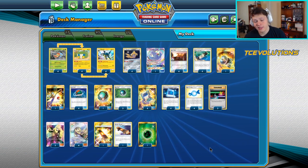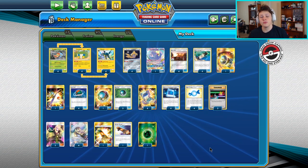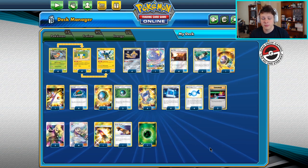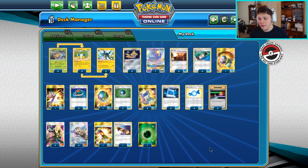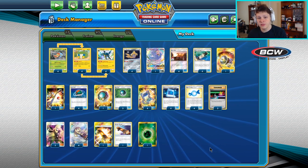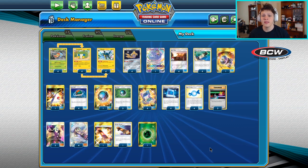Hey, what is going on? Quick shout out to TC Evolutions — they just came out with some new big damage counters to help you keep track of that big damage your V-MAX Pokémon are dealing or taking with the new Sword and Shield set release. Go check them out and get yourself a set at tcevolutions.com, use code AzulGG for 10% off.